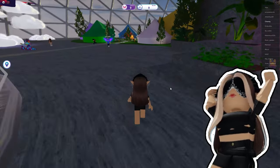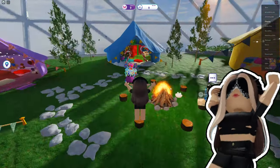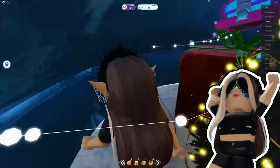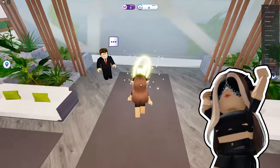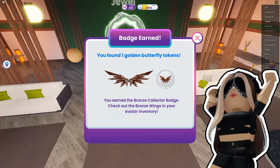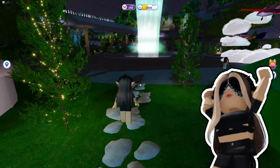For the bronze wings, all you have to do is collect one token. Follow me to see where it is. The first location is the tents. You need to go into the blue tent and then interact with the present inside — there will be another present inside it. Interact with it and that's all — you get the bronze wings.